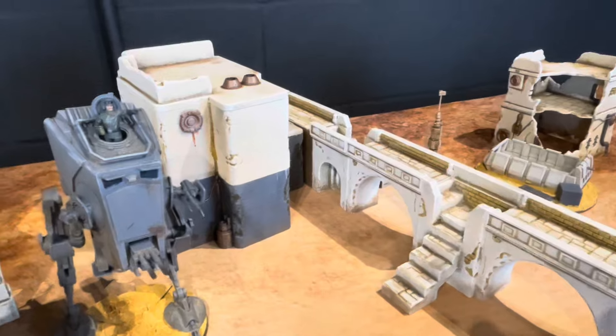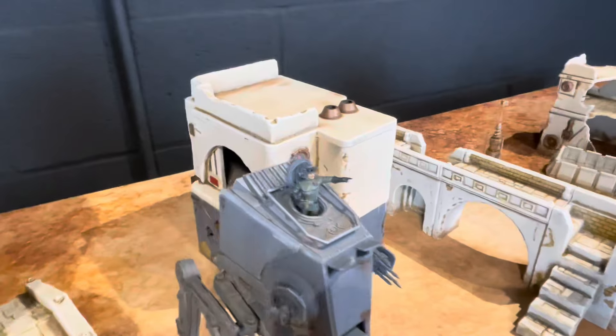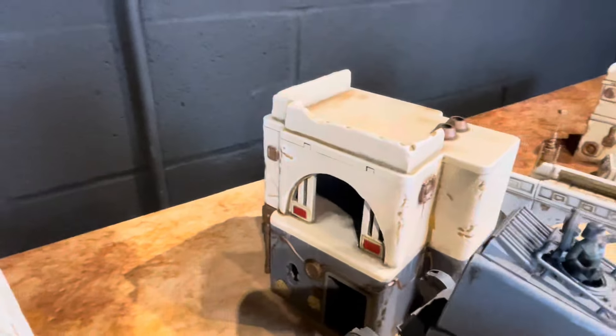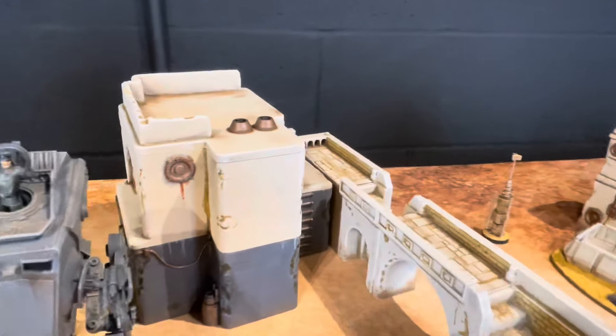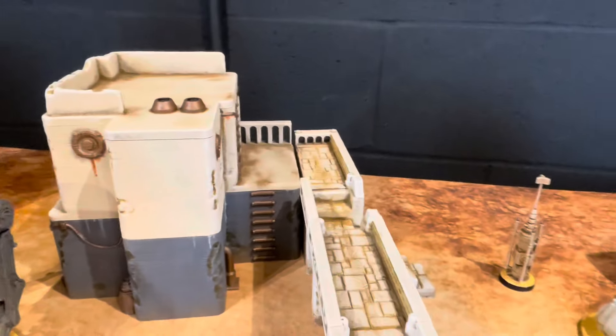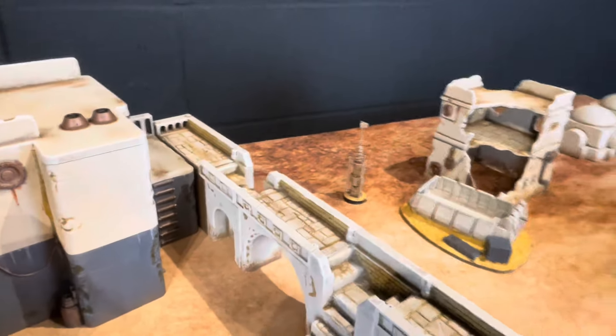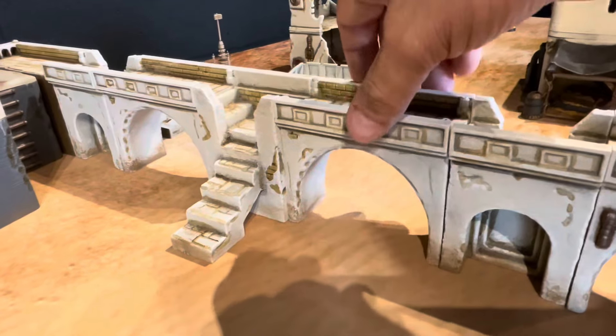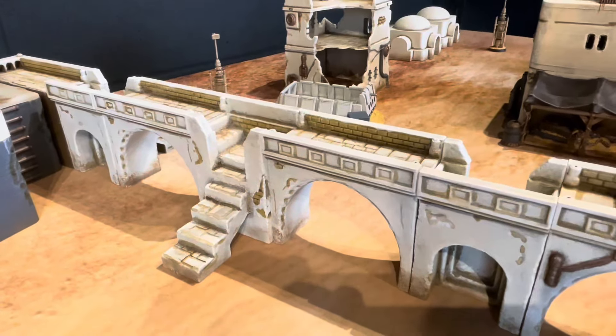This next section is two larger buildings connected by a walkway. Again, the upper stories are removable. You can see this one leads out to a balcony, and that balcony's walkway is made of some arches and stairs. The pieces are all modular — they can be interchanged, shrunk down, and I also have some ruined sections if I wanted to open it up.